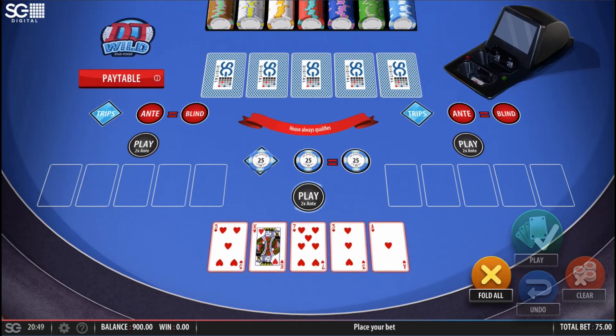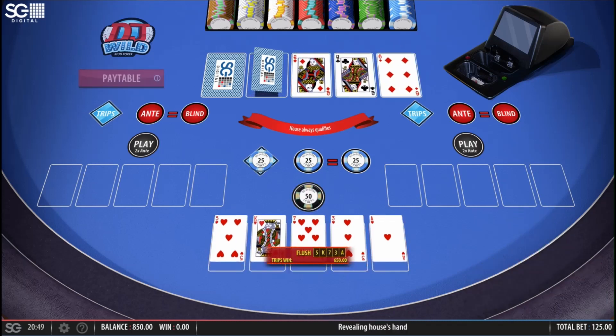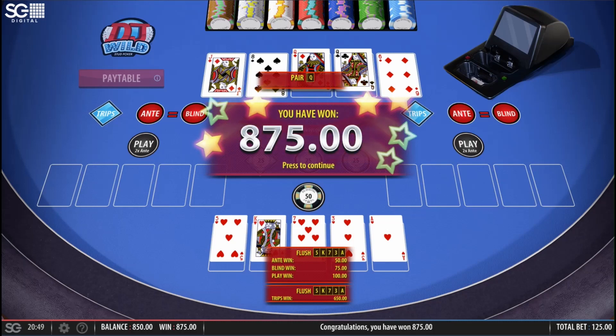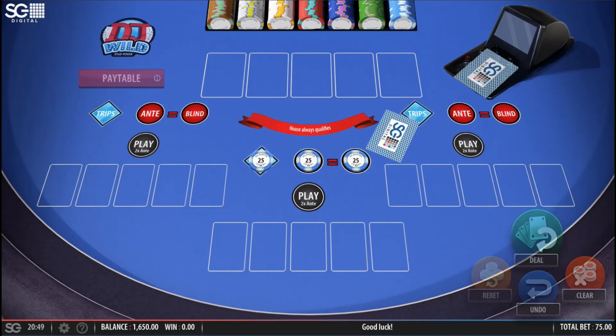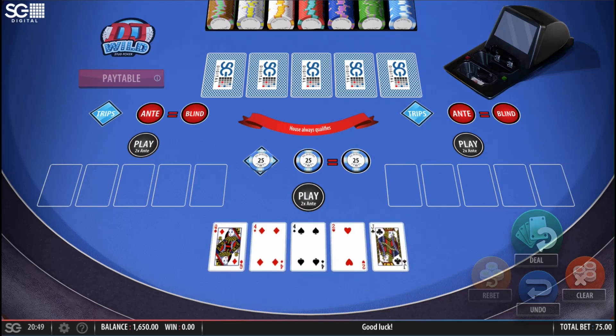Oh, a natural flush — fantastic, gonna play that. Six, queen, queen — a pair of queens folks. Look at the trips win — 650! Just going to check the pay table on that. A natural flush is 25 to one; if you're using a wild it's four to one. So that was a decent win.